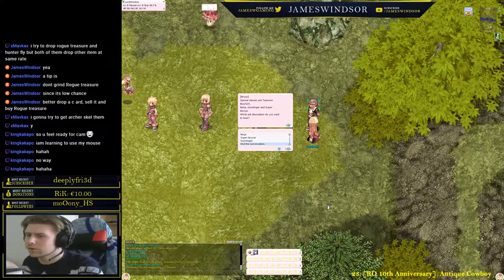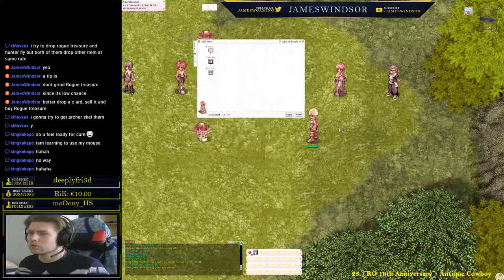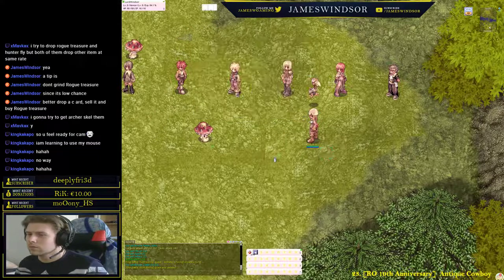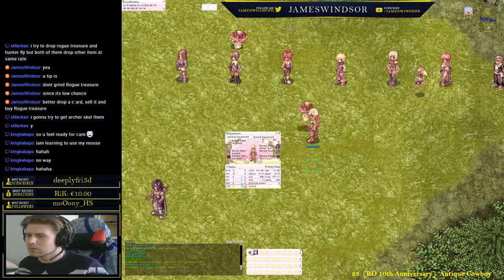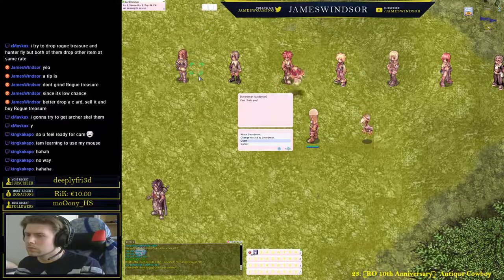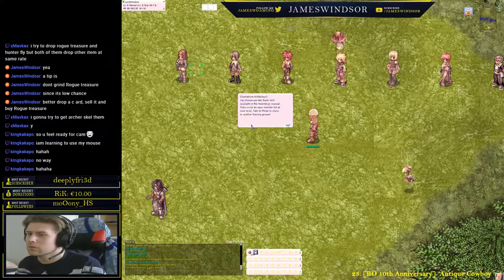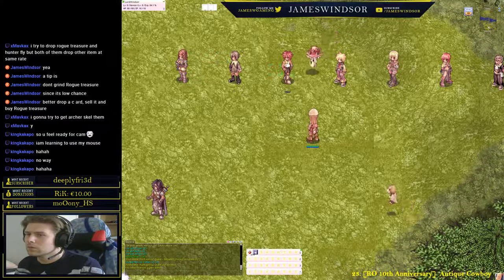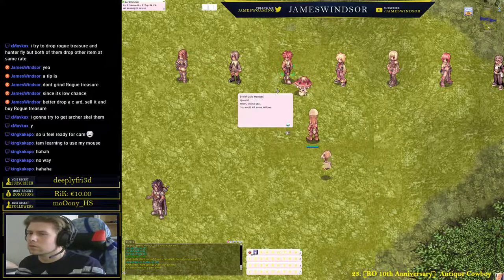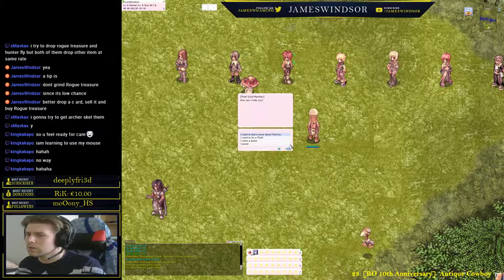Let's end the conversation. We need to level. Talk to the swordsman to the left — she gives you the 'Basics of Battle' quest. Then talk to the thief and accept his quest. Also tell him you want to learn more about the thief class — he'll give you an accessory with double attack.